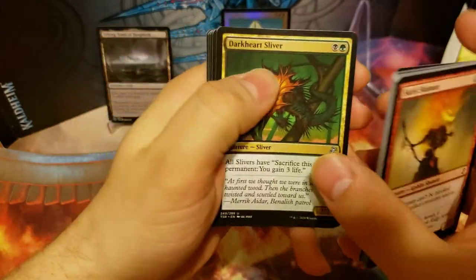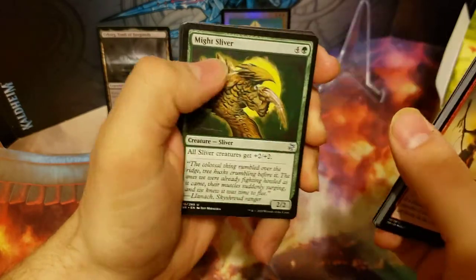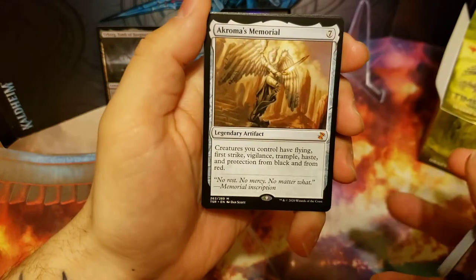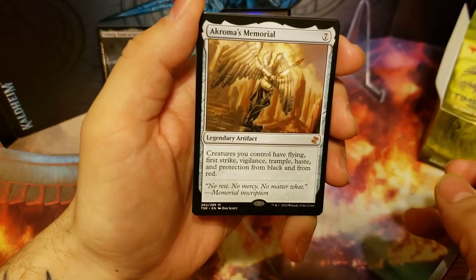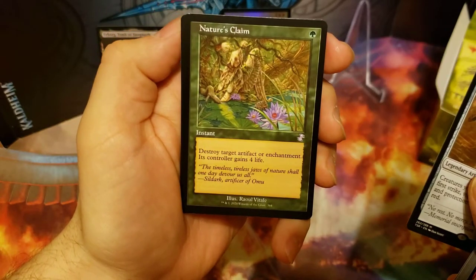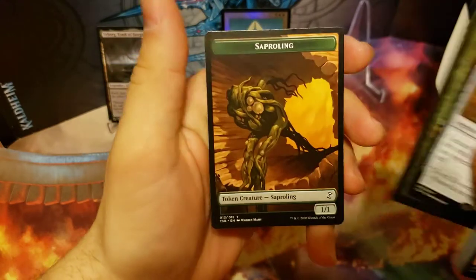We got some more slivers: Dark Heart, Might Sliver — three slivers in a row right there. Pyromancer. And we got our first mythic: Akroma's Memorial — that is a good one. And we got an old border Nature's Claim. I like that, that's really pretty. That's a pretty heavily played card.